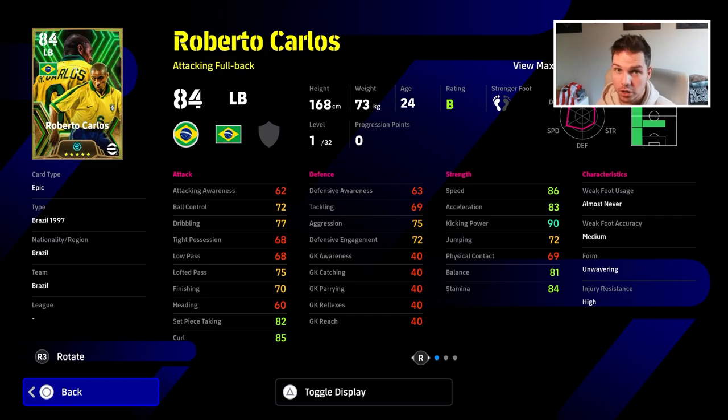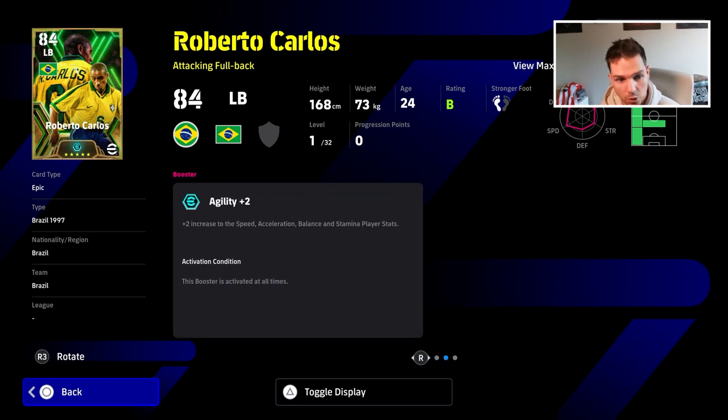We also had Roberto Carlos — I'm working on a really in-depth review for him. We did pack him; if you missed the live stream, it was epic. We did get him and tested him out in a range of different positions. He has agility plus two, which adds to his speed, acceleration, balance and stamina.